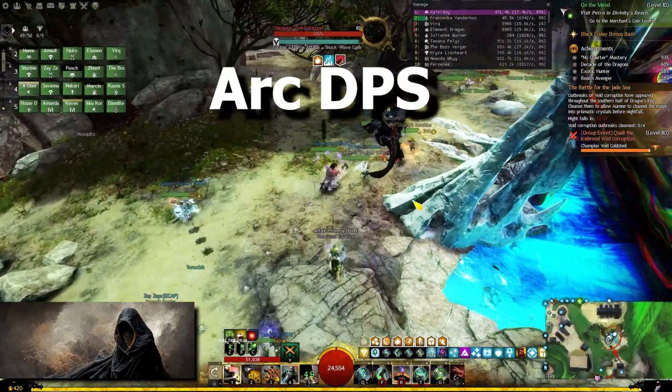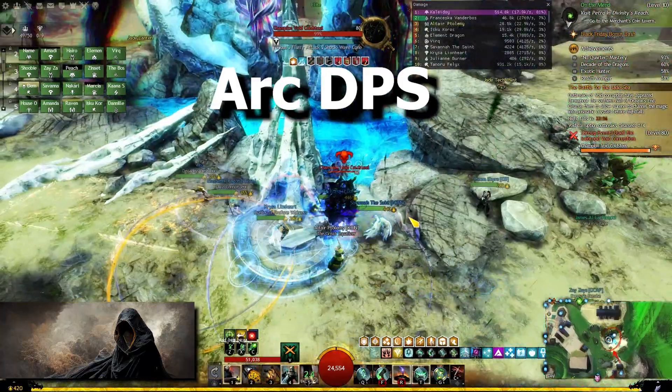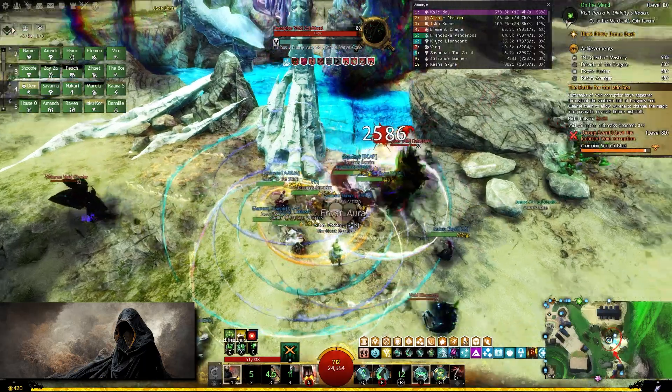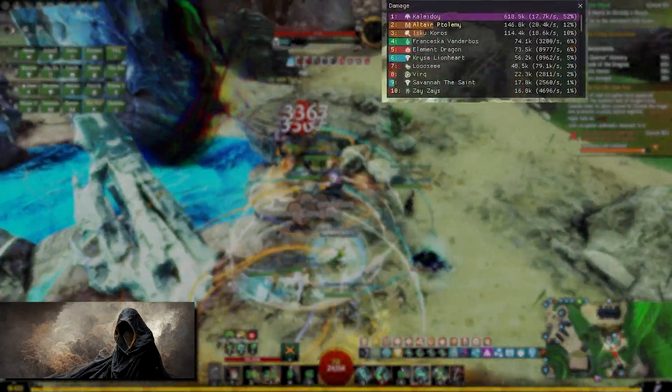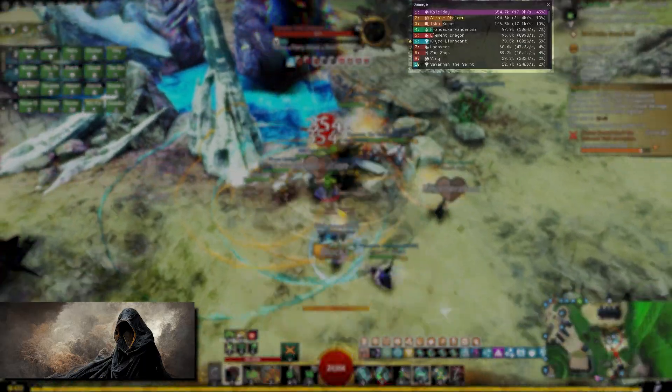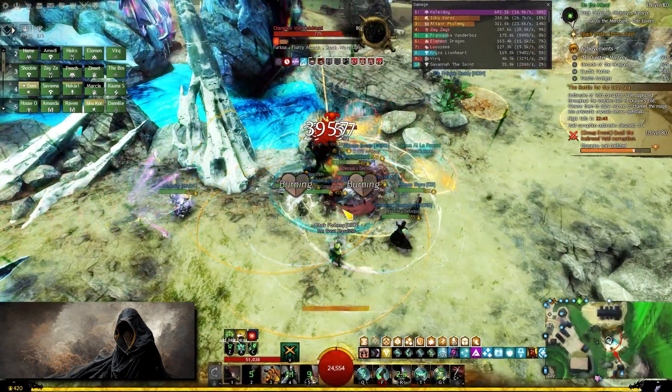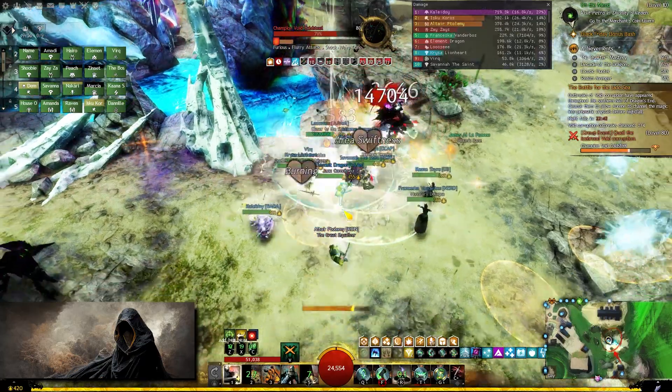Next is Arc DPS. Guild Wars 2 does not have an inbuilt DPS meter to show you how much damage you are putting out. Arc DPS meets that need. I feel like knowing how much or how little value you are contributing to your group motivates you to perform better.